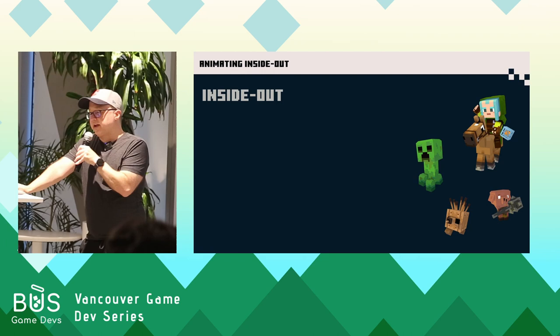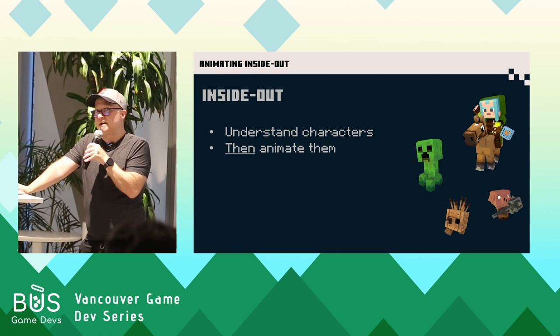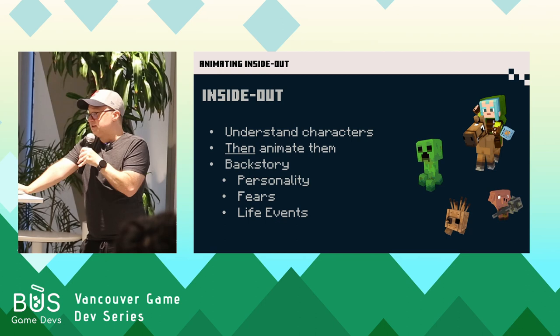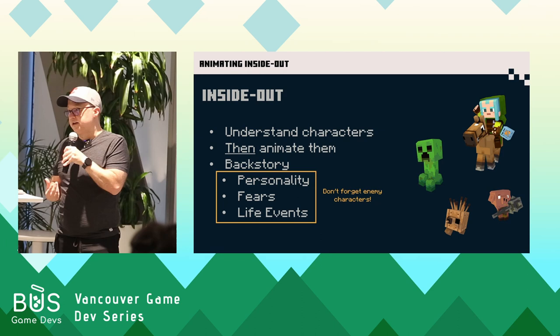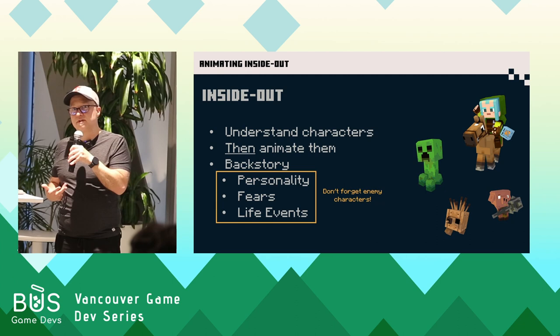Animating from the inside out means you develop a thorough understanding of your character before you animate them — ideally even before they're designed. As game designers, it's great to have a sense of this as well, to understand what you want out of the gameplay and how the character should interact with the player. To do this, you need a backstory for all of them — personality, fears, life events. This all affects how they move and perform the actions needed in the game. Understanding this motivation, even for the smallest little enemy character, really helps you have a unique idea of where these characters are coming from. Why are these minions following the boss? Do they have no other choice, or are they totally drinking the Kool-Aid? Understanding that for yourself will help inform how these characters should behave.